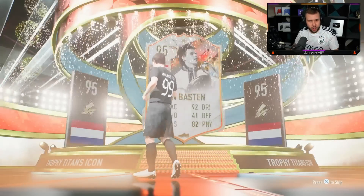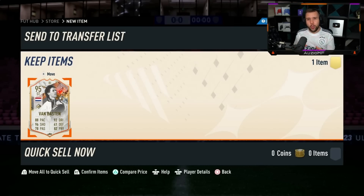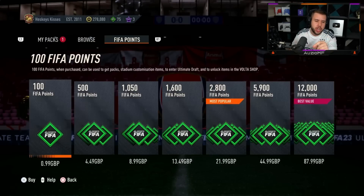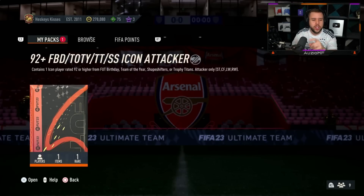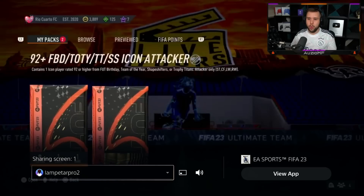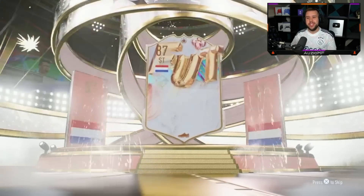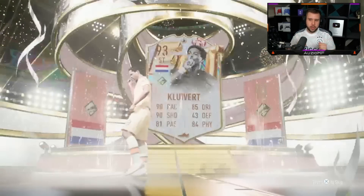We can just sit back on this one and enjoy his icon packs. Van Basten again — come on, when are you going to show us an R9? We've seen this Trophy Titan card so many times today. When's R9 gonna pop up? I want to see an R9. Is there any other really good Trophy Titan attacker I'm forgetting about? Surely like one or two others that are really nice, or is R9 the standout? Let me know in the chat.